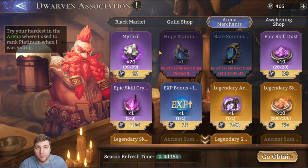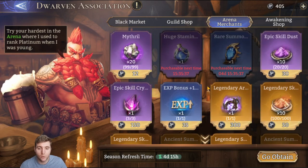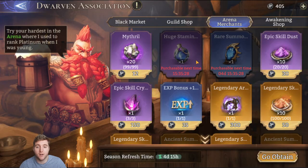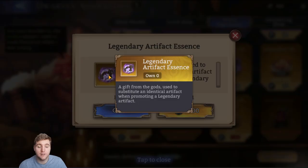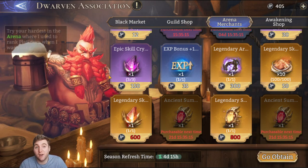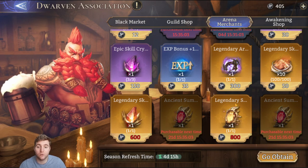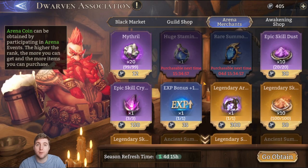Mithril used to be something people dumped their coins into at the end of the month, but now with these new expensive additions you have a lot of other priorities. Maybe if you're playing very regularly and finishing at Overlord every week you do have a surplus and can buy Mithril, though you can also get Mithril from farming artifact material raid. That leaves the XP bonus and the legendary artifact essence. Legendary artifact essence lets you promote an artifact as if you had a duplicate — only for legendary ones, which makes it not very useful unless you're early to mid game before getting Mythic pieces.